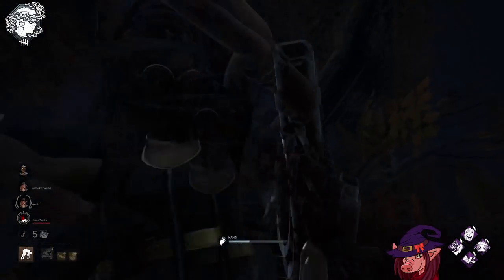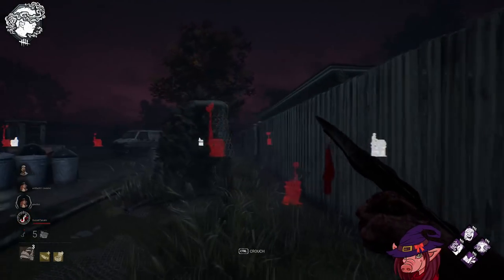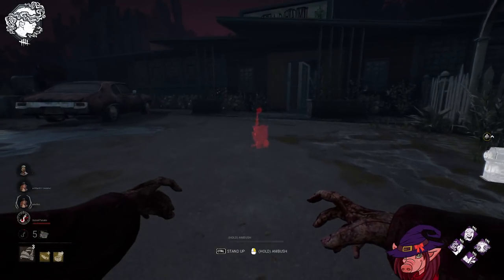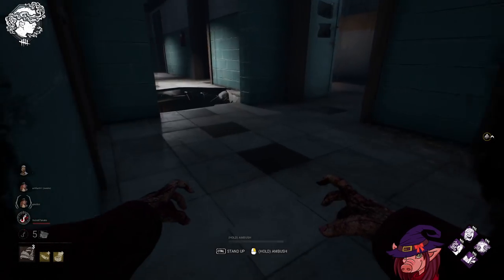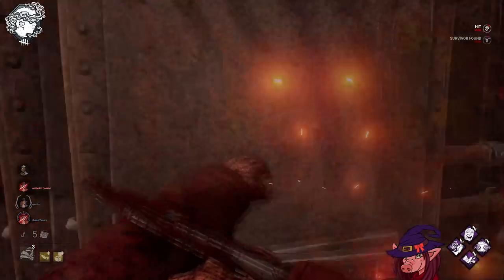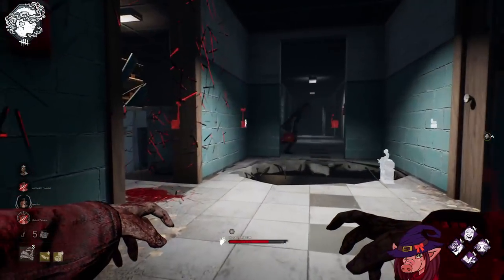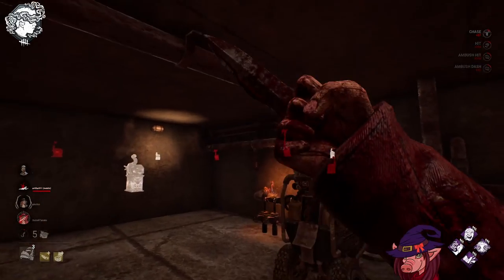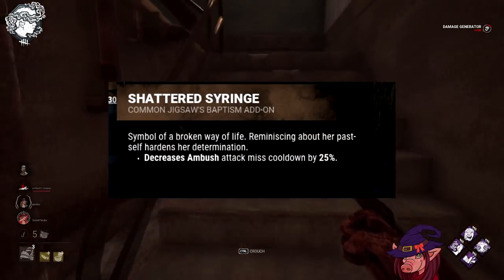Before we start, base kit Pig — a little disappointed that didn't change, although this was an add-on pass, not a base kit pass. Spirit got the full lot, so it's expected. I would have liked box auras to be invisible to Pig, and some minor dash changes — a slightly longer dash maybe. But it doesn't matter, because we need to talk about what's here. Starting off with the Shattered Syringe, that's exactly the same as it was.